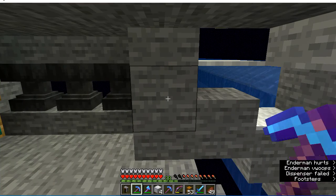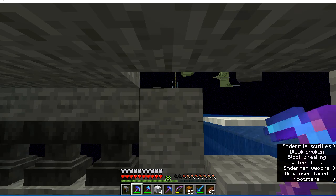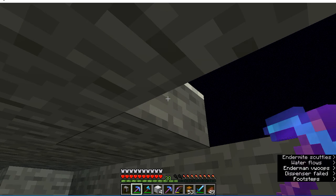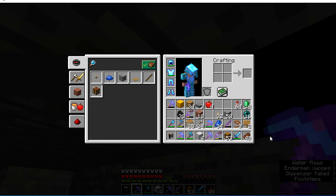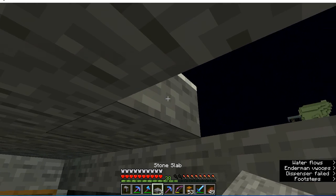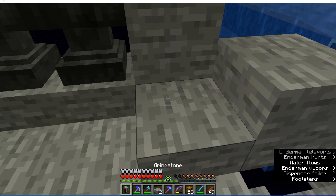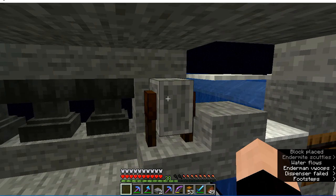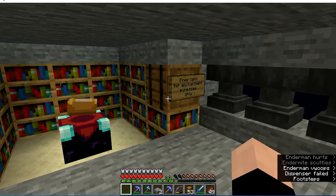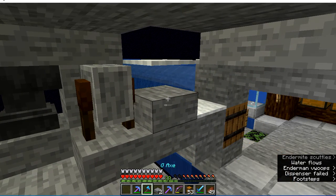One of the other things I wanted to do while I was here is I wanted to leave a grindstone so that this was an option, along with the enchanting table. So now you can enchant something, and if you really don't like it, you can take the enchantment back off.